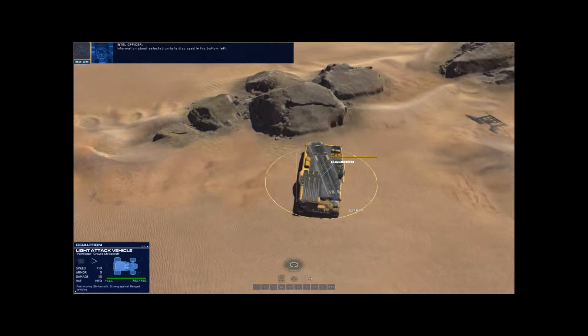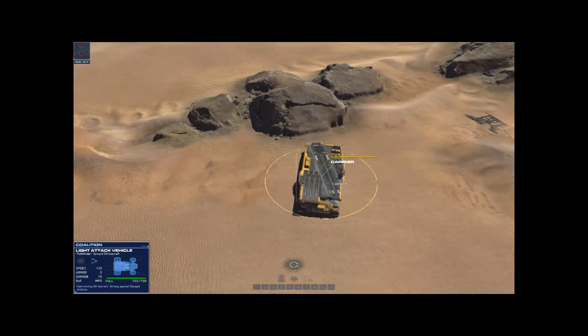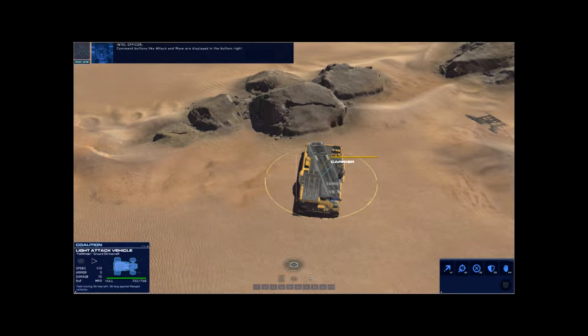Information about selected units is displayed in the bottom left. Command buttons like attack and move are displayed in the bottom right.